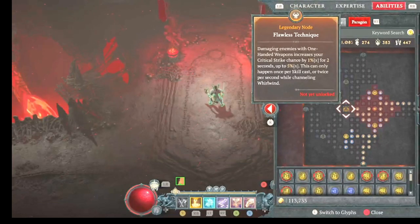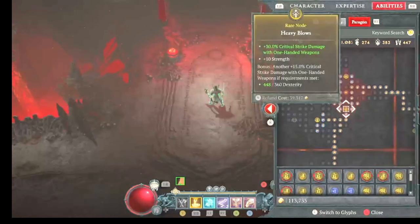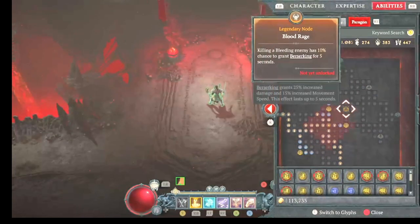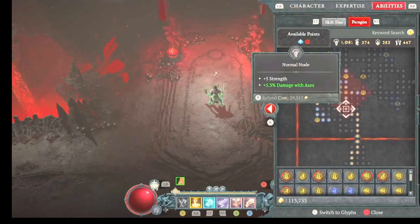This board is the Flawless Technique one. It has a bunch of willpower here, so I'm using damage while healthy. And you saw that most of the fight you're healthy, so you're getting an extra 107% more damage. Also taking the crit strike node. This next board is the Blood Rage one and has a lot of strength, so we're using the damage with axes node, which also gives 12% crit damage.